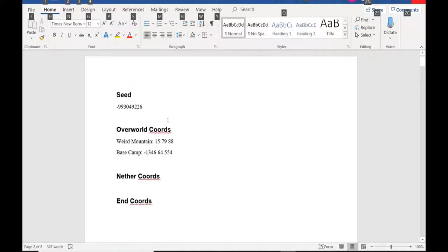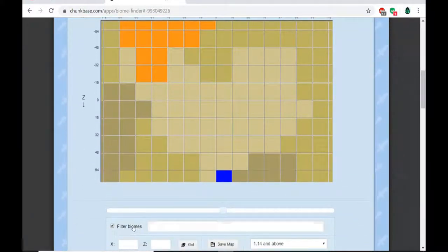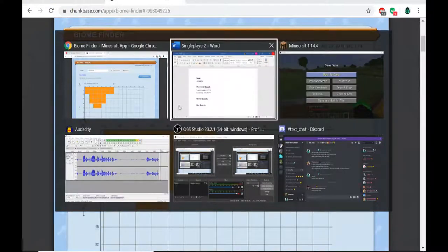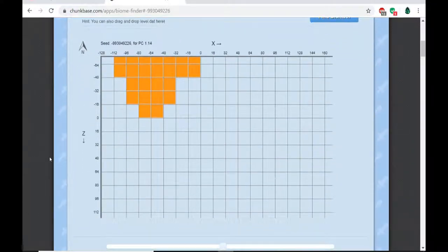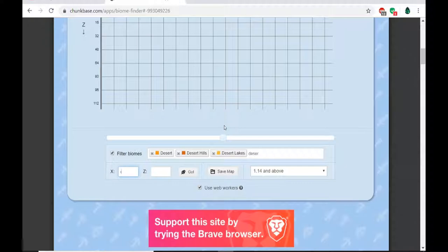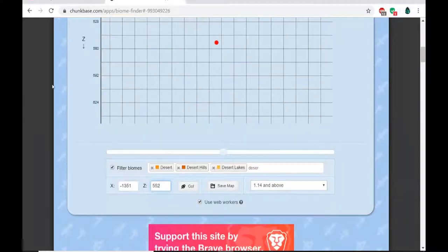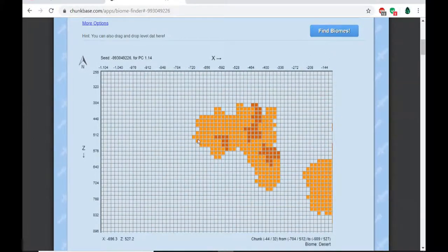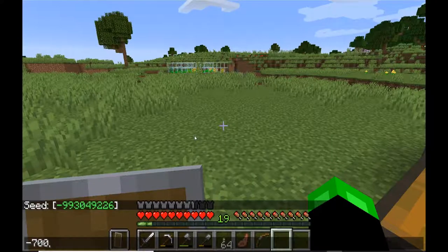We need a lot of sand and sand island won't cut it. I have our seed here and I keep a checklist of things - don't judge me. We want to filter by desert, the same way we found the taiga. Seed is negative 9930492226. Plugging in our coordinates - negative 13 and 51 - we're looking for deserts nearby. There's one at about negative 700, negative 700, and 518. Let's say 520 roughly.